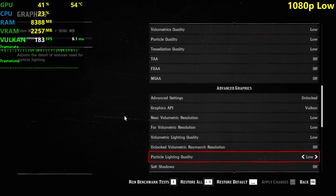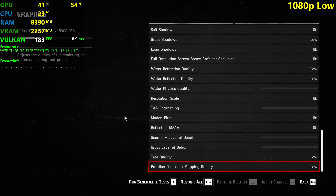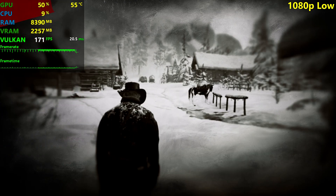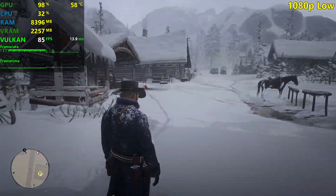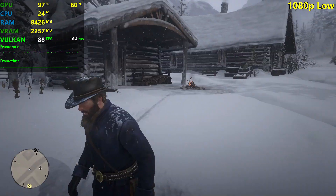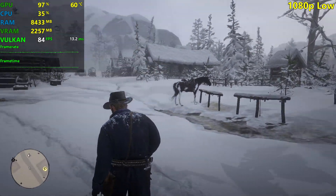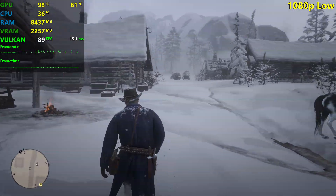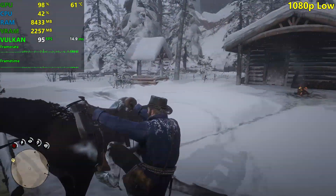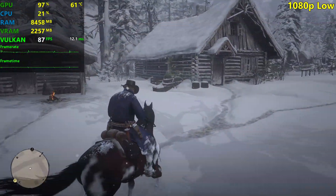We're gonna start with 1080p low settings, and also test medium, high and ultra — like we did in the RX 570 video. We were getting like 87 FPS with Vulkan and like 85 FPS with DirectX 12, so those are negligible differences. If you want to play with DirectX 12 that's fine — both APIs are absolutely playable.